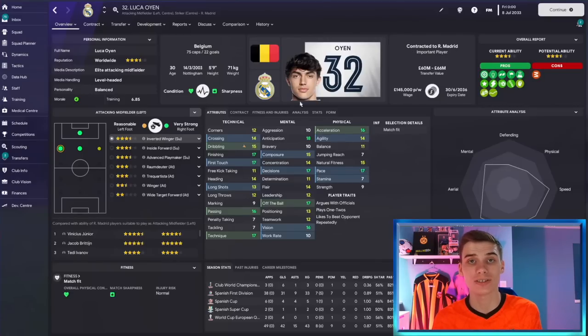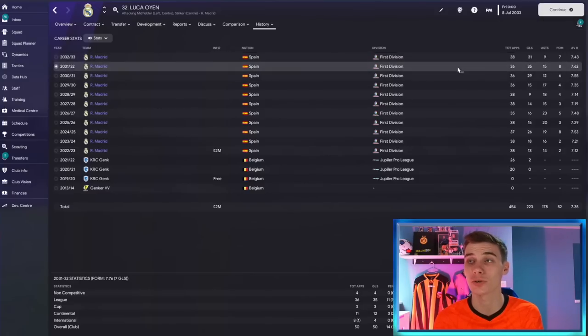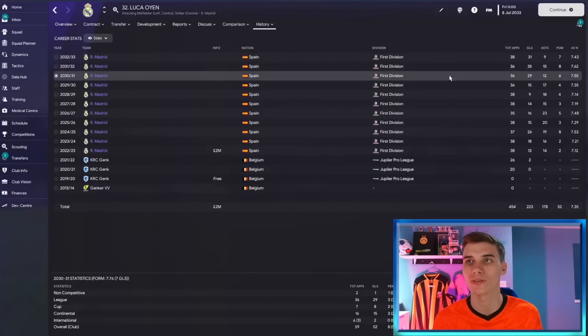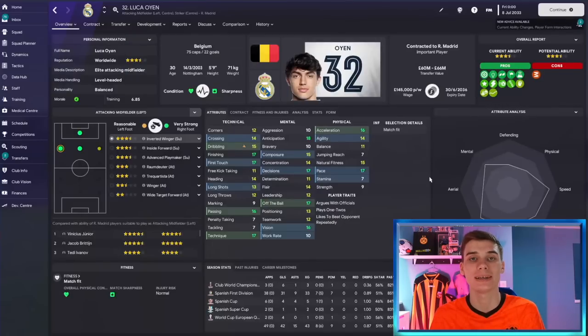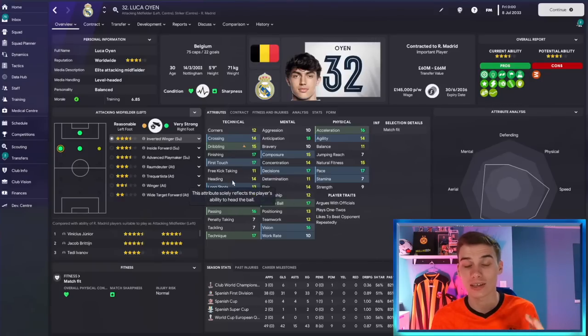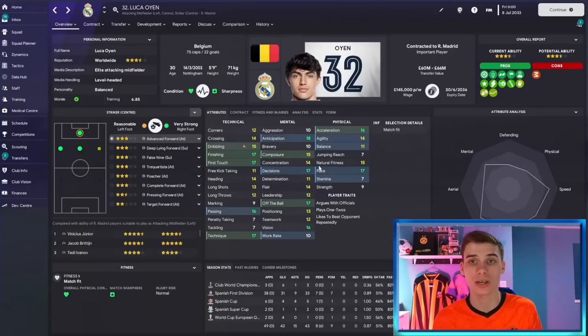That's him as an inside forward. Now I'll switch him to striker and show you how he did in that position. He is now 30 years of age, so some attributes have started to deteriorate a little, but he's still worth around 60 million pounds. We moved him to striker for his last three seasons and he took to it like a duck to water: 29 goals and 12 assists in one season, then 35 goals and 15 assists in the next — his best average match rating up to this point. At 30 he really is a phenomenal talent.